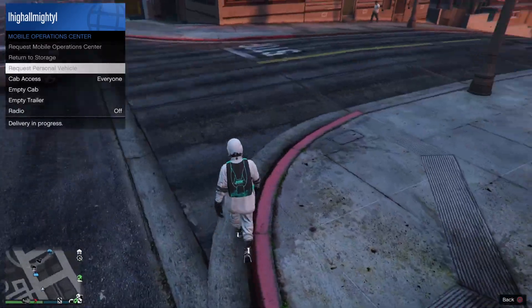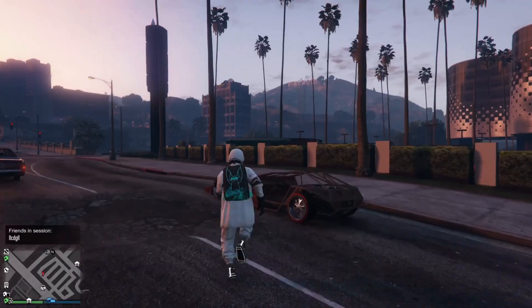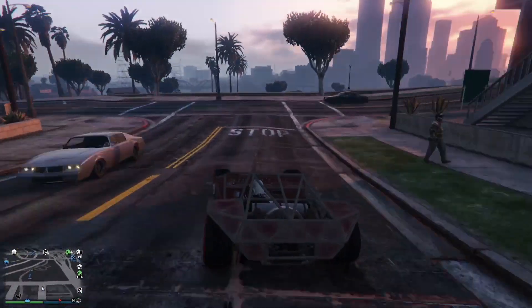Request the special vehicle from the back of your MOC and make your way to your warehouse. There's a small chance the special vehicle is already on the right spot, so check the list to see if it is.